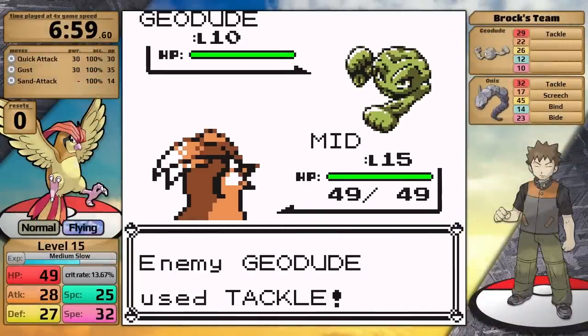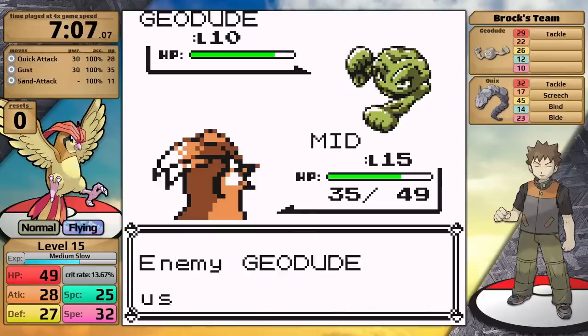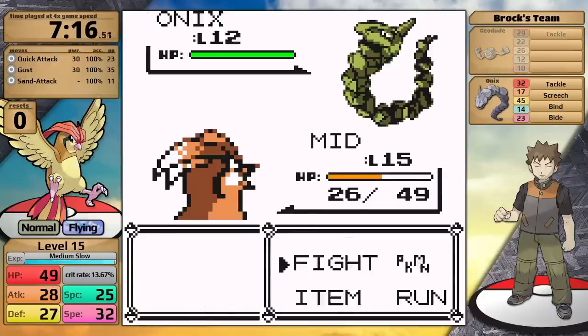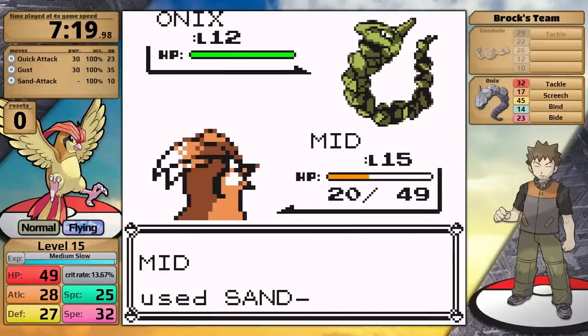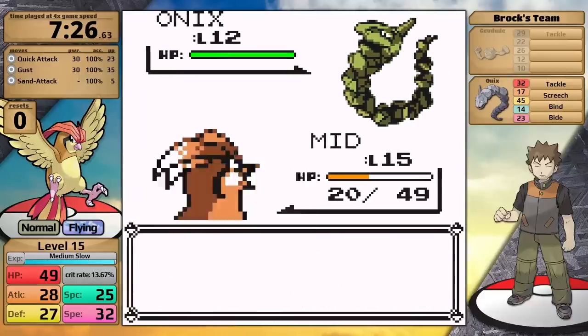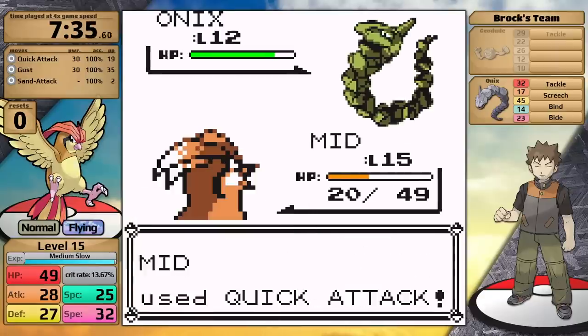Up first is Geodude, and I'm going to start by setting up Sand Attack to make it less likely to hit me. However, I don't want to set up Sand Attack too many times — I'll only use it four times — and then start attacking the Geodude with Quick Attack. Luckily this move gets the same type attack bonus, so even when the damage is resisted I'm still doing around three or four damage per hit. Even with one critical hit, it takes me six turns to knock the Geodude out, and then Brock sends in his Onix.